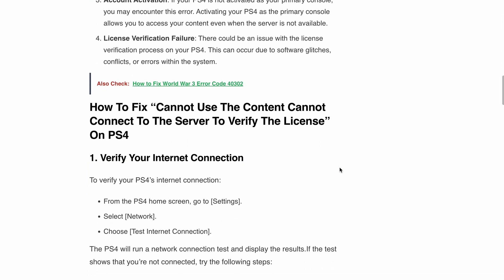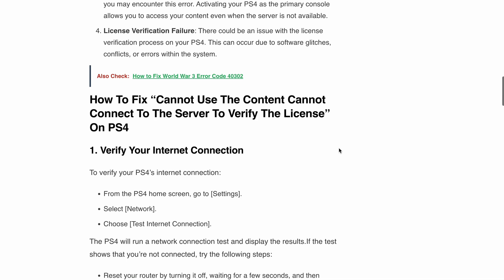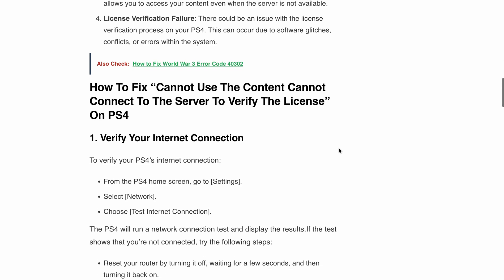First, verify your internet connection. Make sure your PS4 is properly connected to the internet. To do this, go to your PS4 home screen, navigate to Settings, then select Network, and choose Test Internet Connection. Your PS4 will perform a network connection test and display the results.